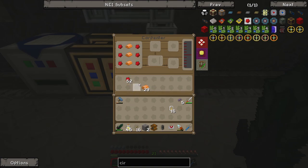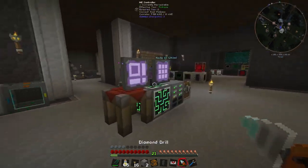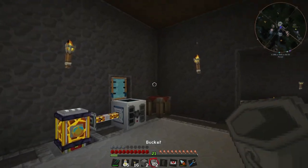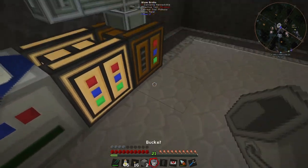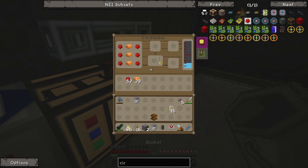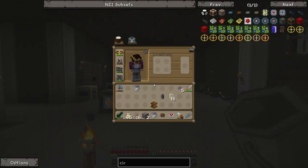We should probably at some point hook up an unlimited water source to the carpenter because it uses an awful lot of water to make all its stuff. We'll just grab two buckets and throw them into the carpenter like so. That should start making the circuit we need. We're going to need a few of these, but for now we can make one to show how it works. There we go — it made the enhanced circuit board. We'll take that and let it work away making more.